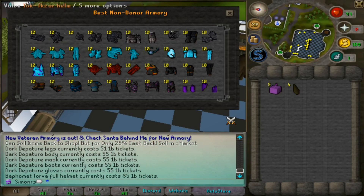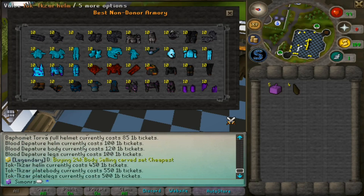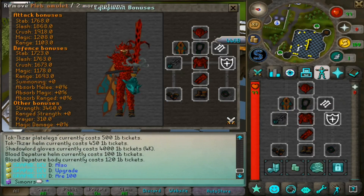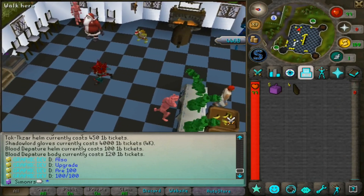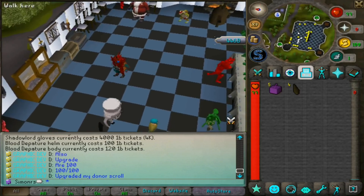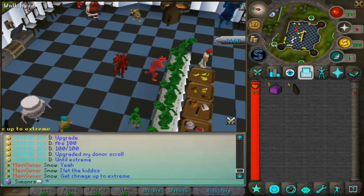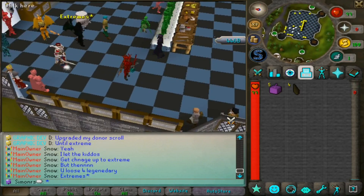The veteran armor shop is much better than the beginner shop. I'm currently wearing the Blood Departure set, which costs around 100 bill — not that much. I couldn't afford the Zark set but this set is already great. The stats are actually kind of insane, especially combined with my ring. You should also keep an eye on trivia events — first place to answer gets two trill in cash, which is a huge boost early on.